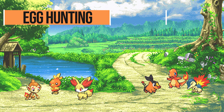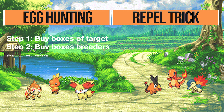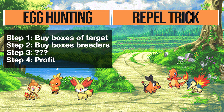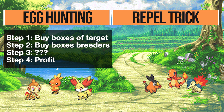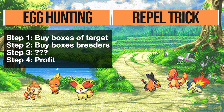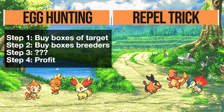These two are egging and repel tricking. Egg shiny hunting is pretty straightforward — you just buy a bunch of the Pokémon you want and a bunch of Dittos or matching male egg group Pokémon and breed them. The shiny chance is rolled when making the egg and not when hatching it, which gives the benefit that you can mass-make eggs on a shiny charm and then hatch them later. I have a video explaining this process in detail linked in the corner of your screen or in the description below.